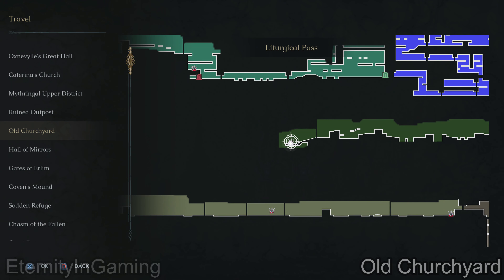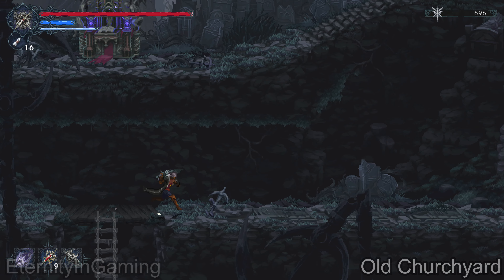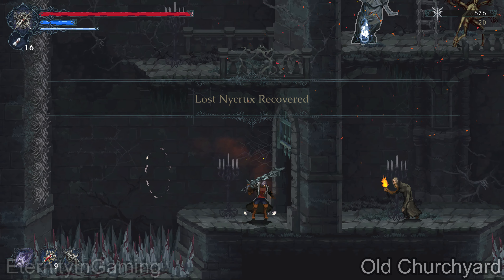Starting from the old churchyard altar, we're just going to head down and then go all the way to the right. Be careful because there's a ton of spikes at the bottom — make sure you dash past them.